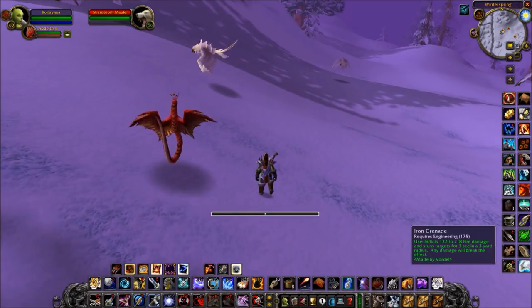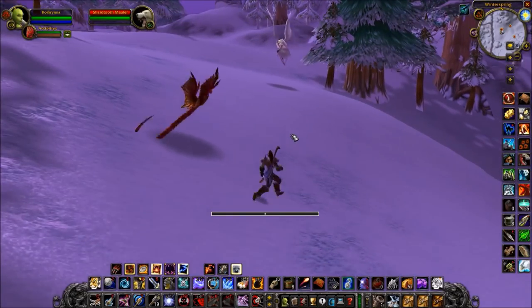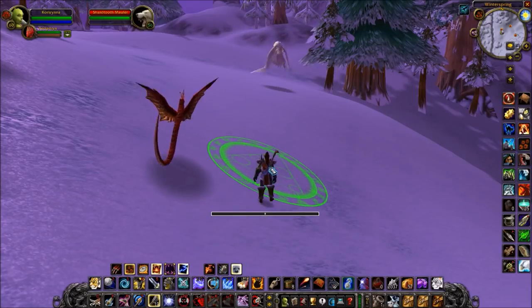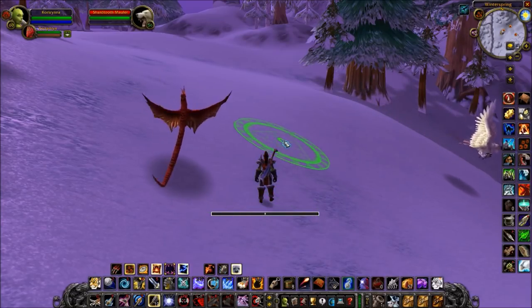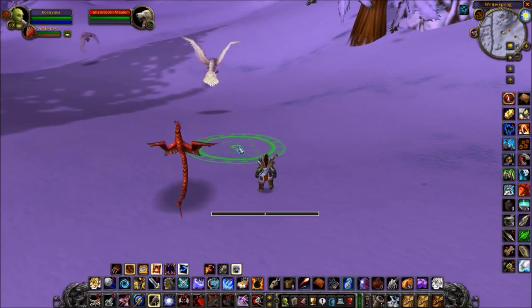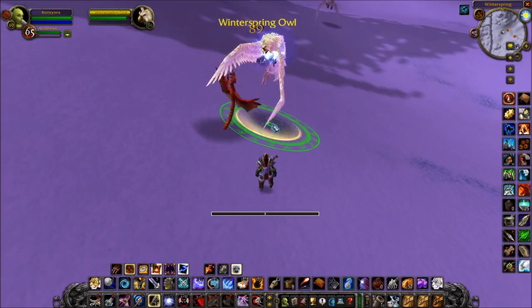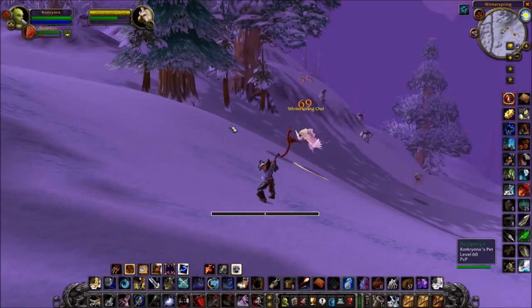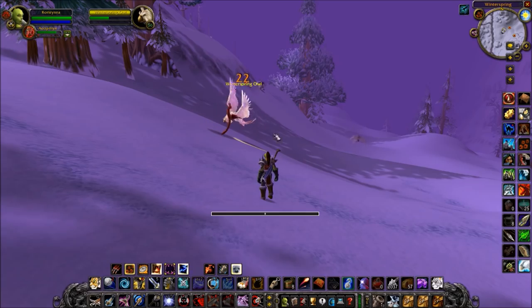The other option is grenades — I usually go engineering. Engineering lets you make your own bullets and trade them for arrows too. But you get grenades or bombs with no minimum range — they have a three yard radius, which covers your dead zone. You can use these similar to scatter shot while you're dead zoned. The dead zone means your character can't do anything, but you can use consumables and items to mitigate your loss. Here's a demonstration of using an iron grenade while in the dead zone — simple CC to get you out.